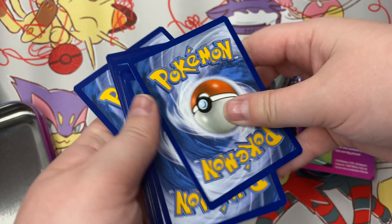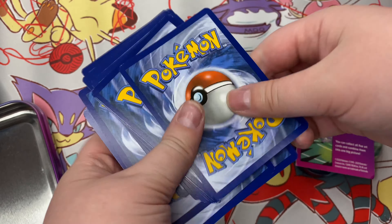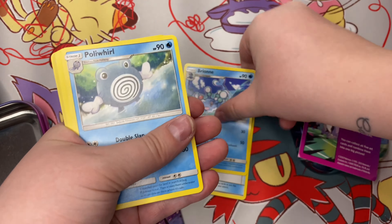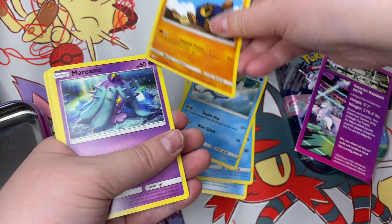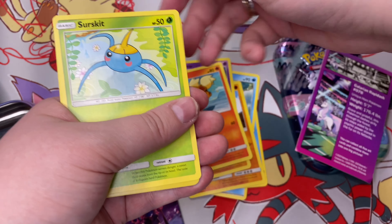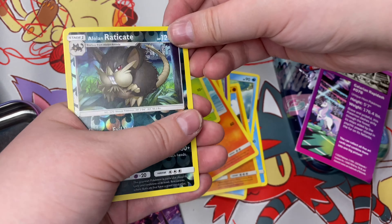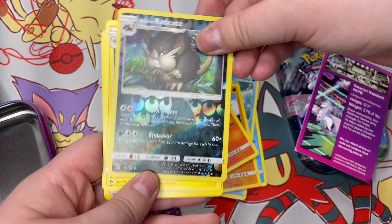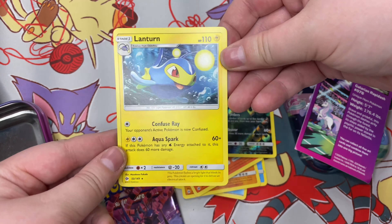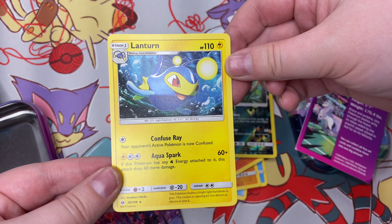Let's do this — I'm gonna sweep to the front. Timer Ball, Poliwhirl, Rola, Weird Crab, Growlithe, Surskit, Alolan Raticate, and a Lanturn for the rare. I forgot to get rid of the energy. I do really like Lanturn though, so this isn't bad.